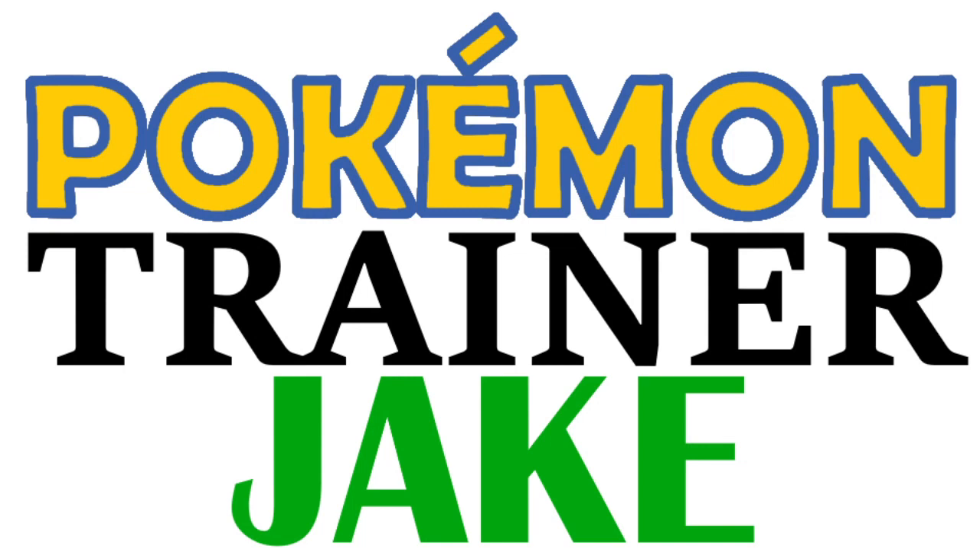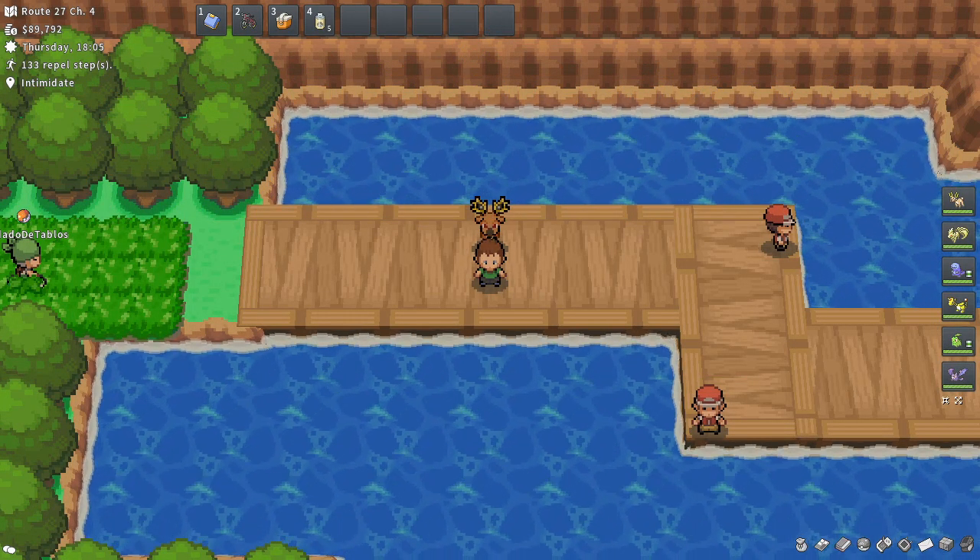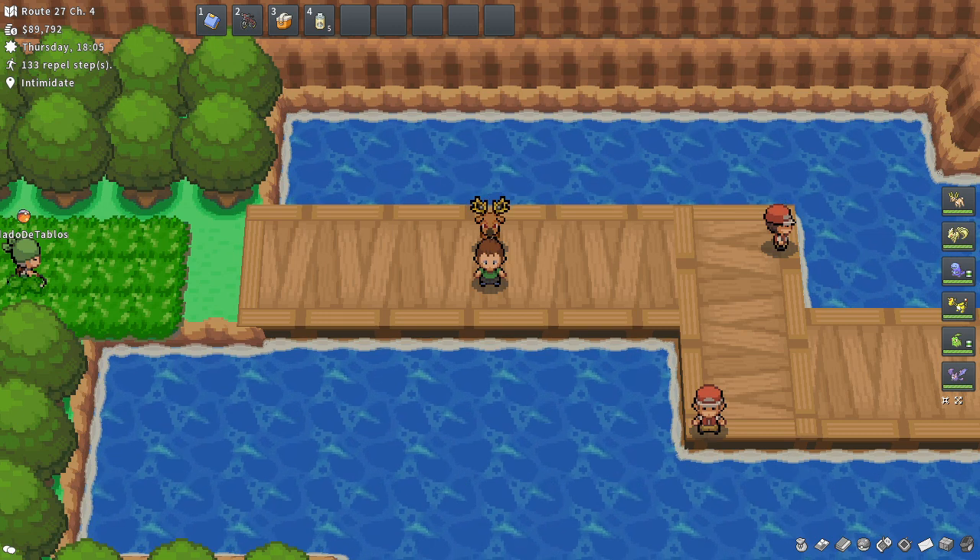Hey, what's going on everybody? Jake the Happy Snake here, and welcome to episode 39 of Pokemon Trainer Jake. Last time, I left New Bark Town once again, this time to head towards the Pokemon League. I went through a little bit of Route 27, and this time I'm going to continue on my way to the Pokemon League, to the Elite Four. I've still got quite a bit of a ways to go, but I do believe I can get there in the next episode.